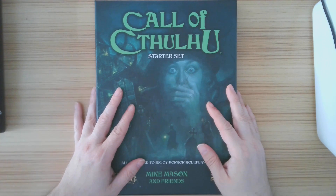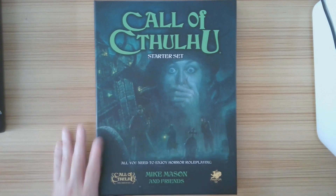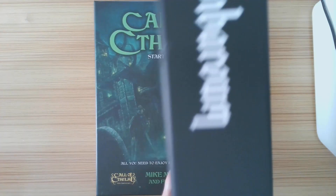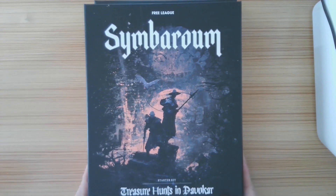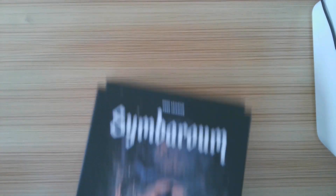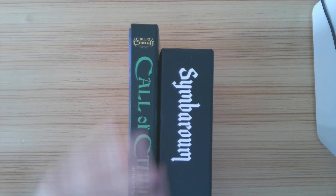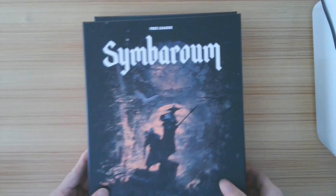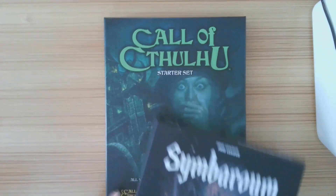Let's go ahead and take a look at this. This is the Call of Cthulhu starter set. So first off, I want to talk about the size of this starter set. Let's look at the starter set we looked at two reviews ago — Simbaroo. Now we already knew this thing was thick. Let's put them together — you can see there's a definite difference in size. Call of Cthulhu is longer, Simbaroo is much thicker, Cthulhu has a slight edge in width. So it's a little wider, a decent bit taller, but it's thinner.